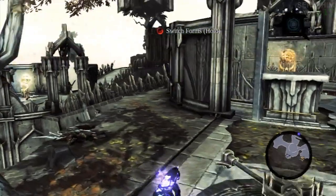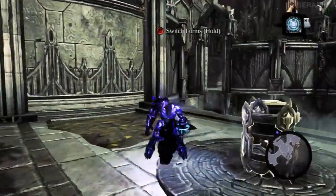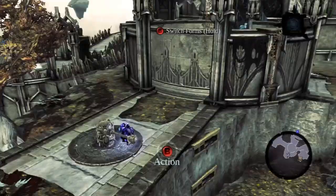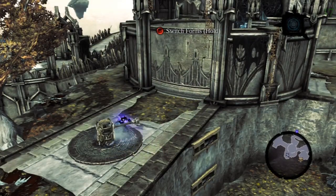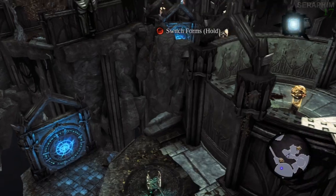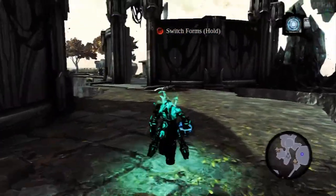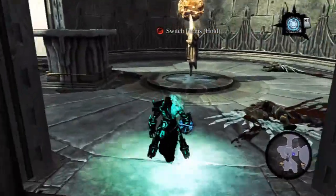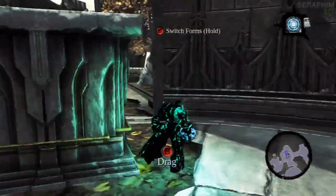We're coming to the end of Darksiders 2. Once we finish this area up, we're going to be going back to — I think it's the Crowfather — doing a couple of interactions with him, and then finally getting to the penultimate moment, the finale, the moment everybody's been waiting for to find out if Death will salvage War and the horsemen will reunite.